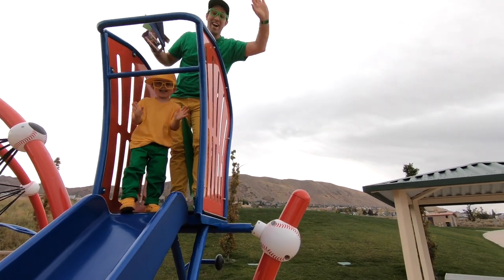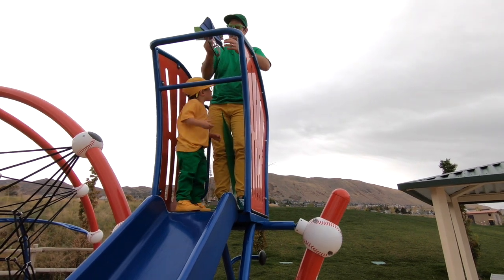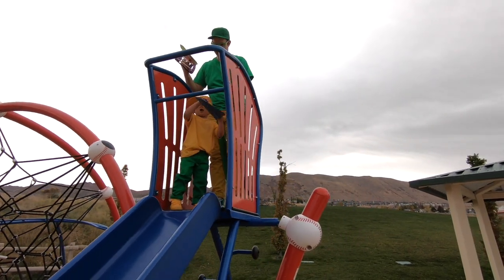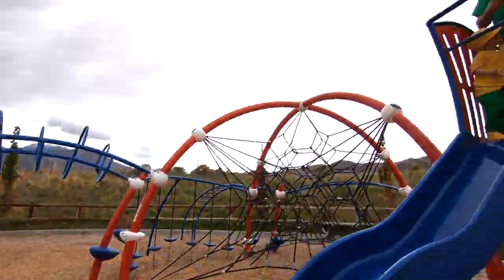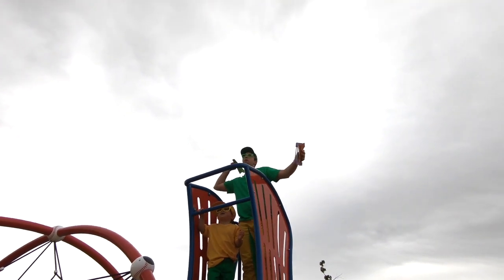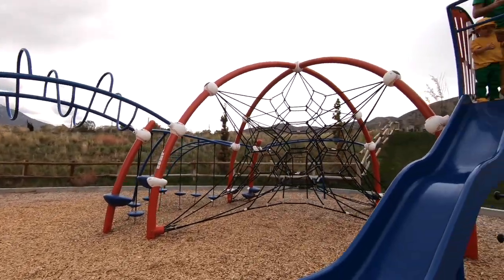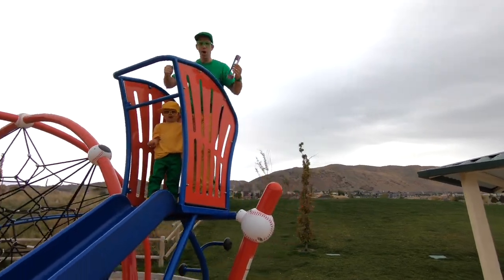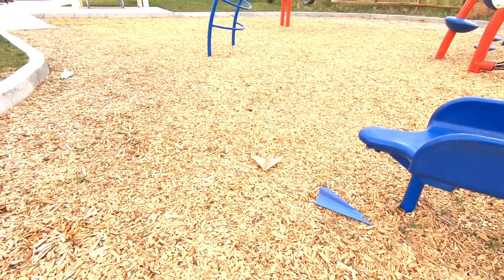Hello down there! We're gonna fly the paper airplanes from up here and see how far they go. Okay Mini Milo, do you wanna throw the first one? Thanks to the slide, that one went a little bit further! I'm gonna throw this green one, let's see how far it goes. Mini Milo's gonna throw the brown one — three, two, one — whoo! Hey, it went further than the other one!